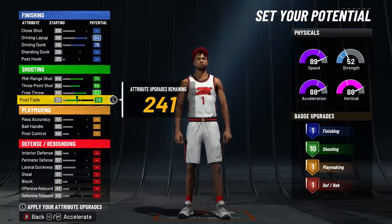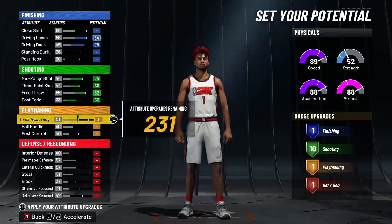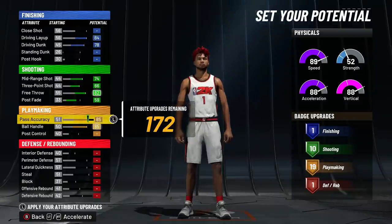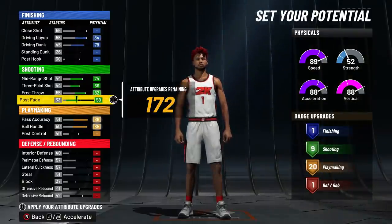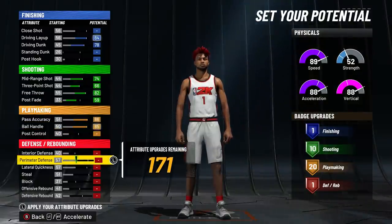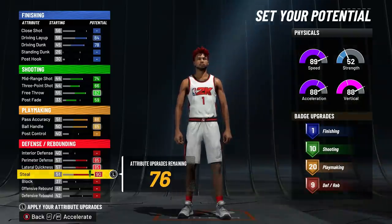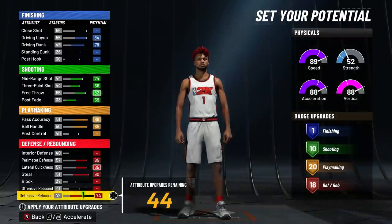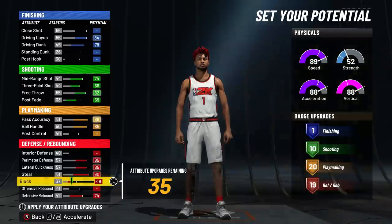With 10 shooting badges I shoot very consistently — I've had games going six for six or seven for seven from three. Max out pass accuracy and ball handle to get 20 playmaking. For defense: max out perimeter defense, lateral quickness, steal, and defensive rebound to get 18 defensive badges. Then upgrade block until we reach 19 defensive badges.